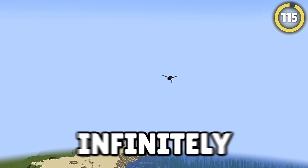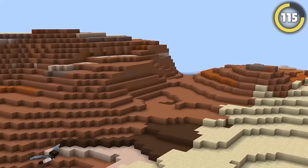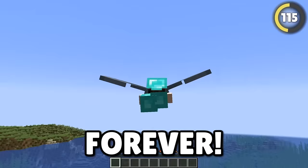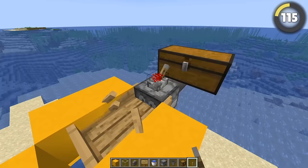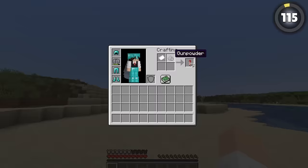Did you know there's a way to fly infinitely with an elytra without using a single rocket? After taking off, you can fly up and down at around a 45-degree angle. This will let you build up enough speed and distance to fly forever, or at least until your elytra runs out. You can even avoid using a rocket to take off by using a Riptide Trident, or an entity-cramming setup that throws you high into the air without a single gunpowder.